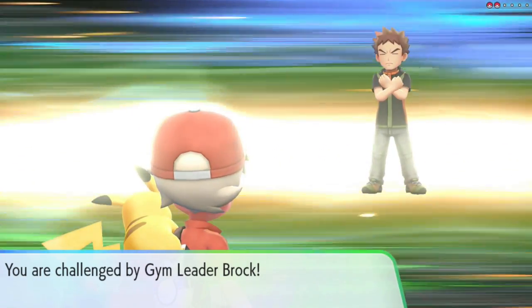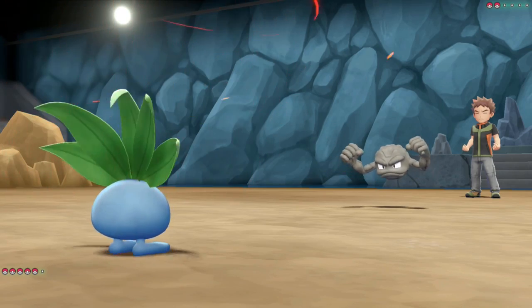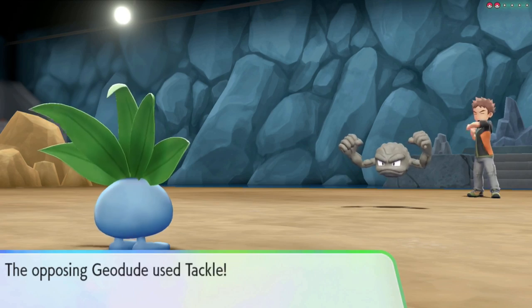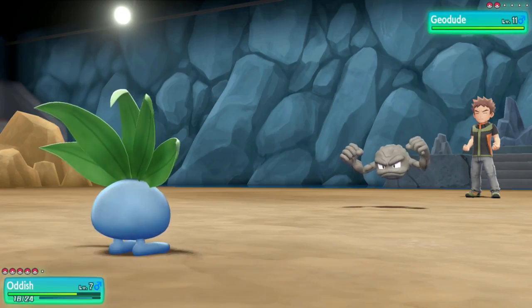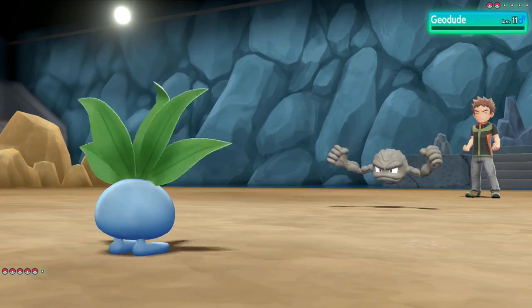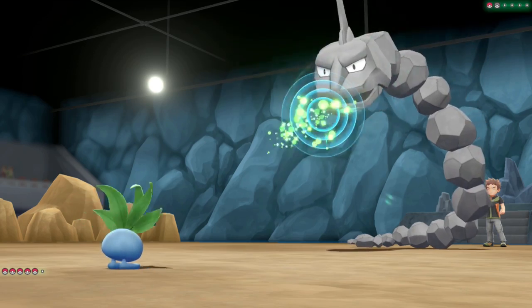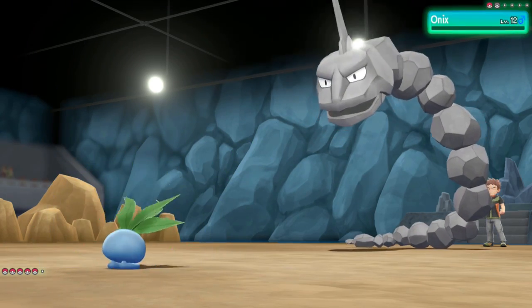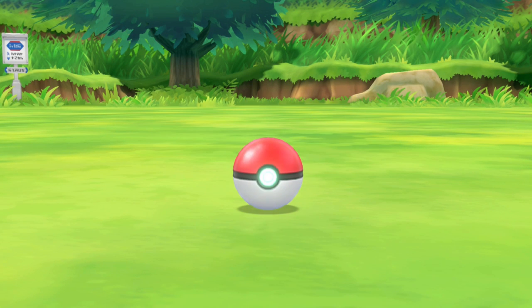Not much happens until we get to Brock. I start with Oddish and go for Growths to get my Special Attack a bit higher. We take a Tackle, then on the next turn go for Absorb — we take all our HP back and one shot the Geodude. Onix hits us with Rock Throw, which doesn't do too much, and a +1 Absorb is enough to one shot it as well. Brock defeated — we move on to more catches.